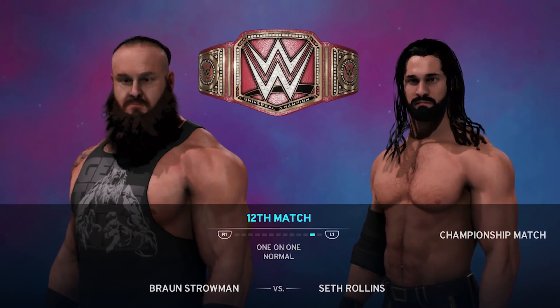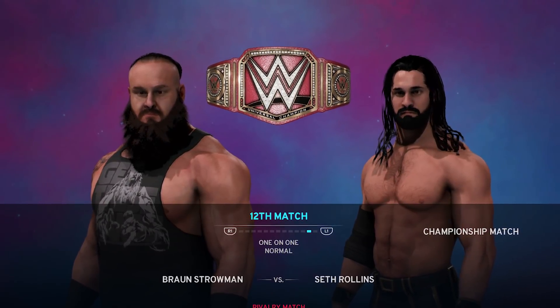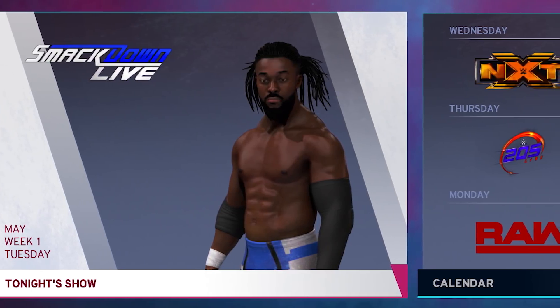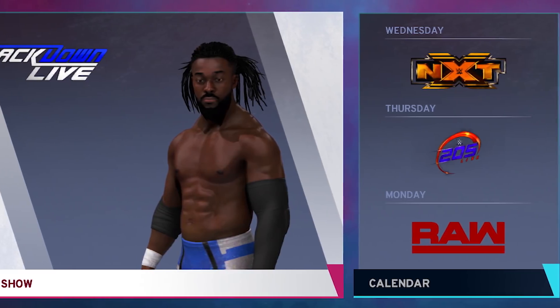Here's a big one: pay-per-views can now be co-hosted by up to 3 major shows, versus the previous two. So if you wanted to, you could run NXT, Raw, and SmackDown — or ECW, WCW, WWE — or even WWE, AEW, and NJPW, Ring of Honor, whatever you want. If you are that deep into Universe Mode, you can make it whatever you want.